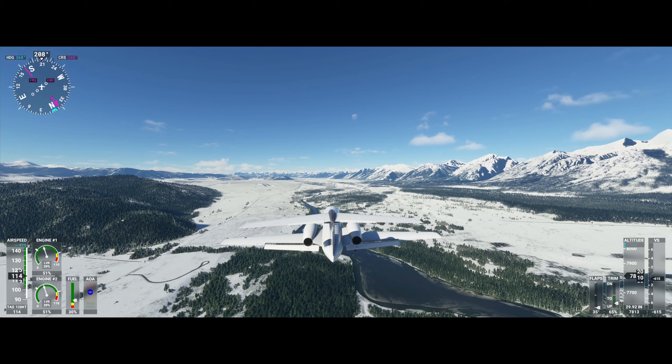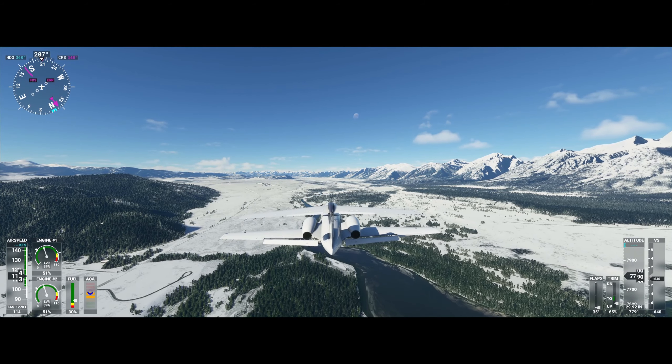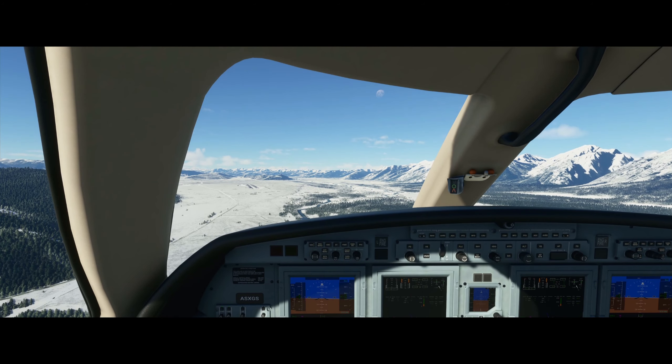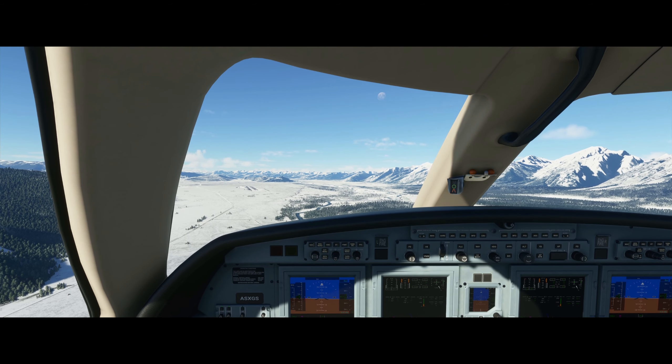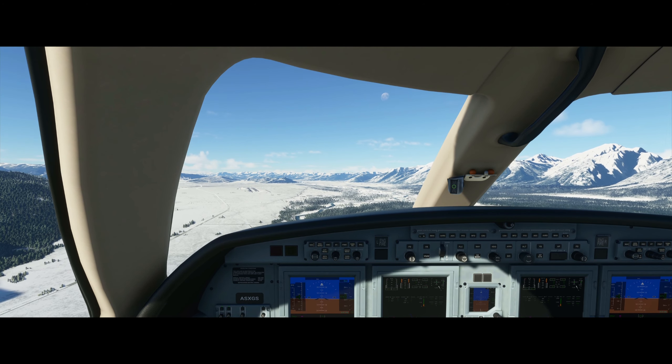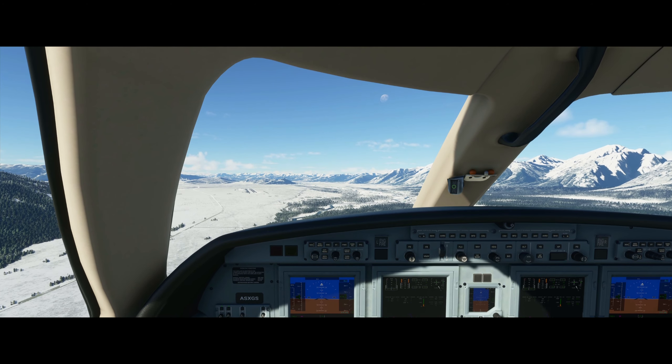Fast forward a little bit so you can see the beautiful landscape of Alaska in the external view. Obviously this first landing challenge isn't that hard because you have basically no wind at all. It's just a smooth long left-hand turn and you can see the runway from miles away.